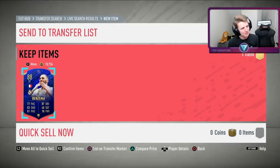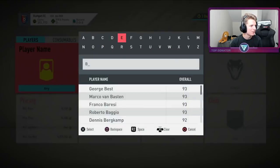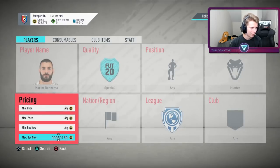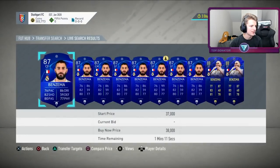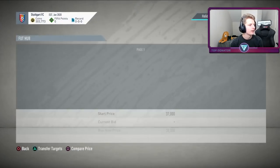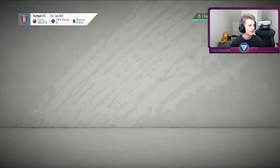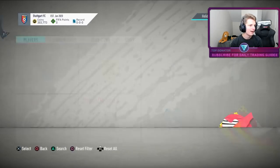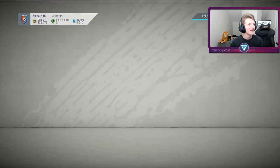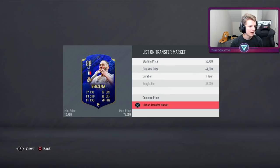Just got an absolutely banging deal — Benzema with Hunter for 32k. Very rash buy, didn't double check him. Checking: he's going for about 40k. That's a big profit. Going to flip for 40k — that's going to give us 6k profit. We've had a rough run, so it's quite nice to actually get a good deal.